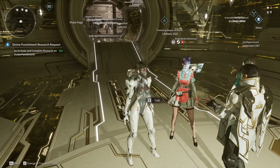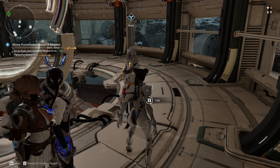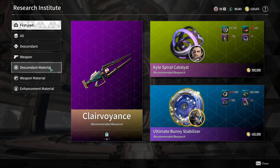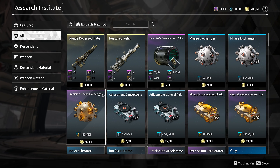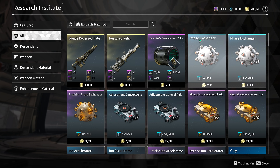Another thing is to always be going to this lady right here to be able to research some of the easiest things to do. This is where you go to be able to research everything in order to unlock ultimate weapons and your descendants, as well as enhancement materials — everything goes through here. If you go to all, you have these basic ones right here — these phase exchangers and then these precision phase exchangers. These are what are needed in order to transfer the levels of your weapon. Say you find a weapon and it's really good and you don't want to have to find a new one — you can increase the level of that to a higher level weapon using a higher level weapon to transfer the level to it, and you use these phase exchangers to do all that.